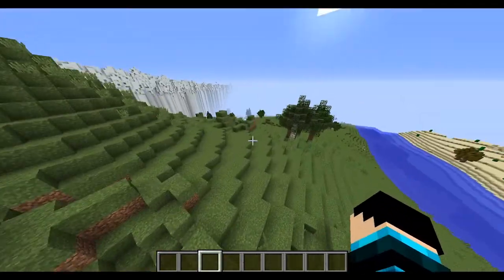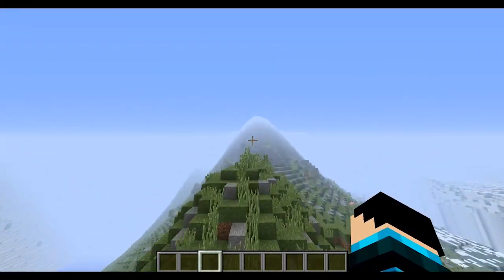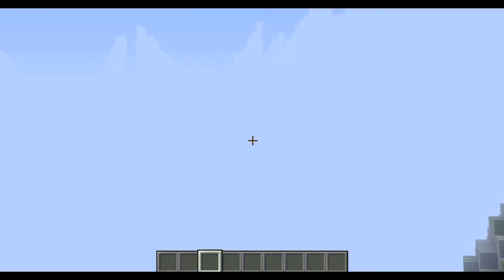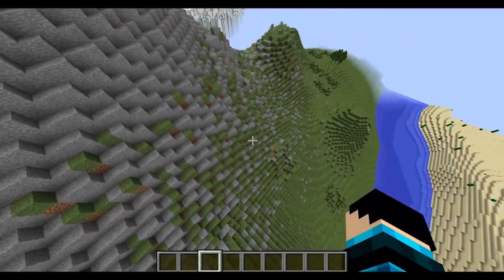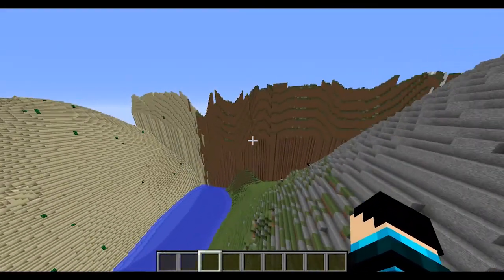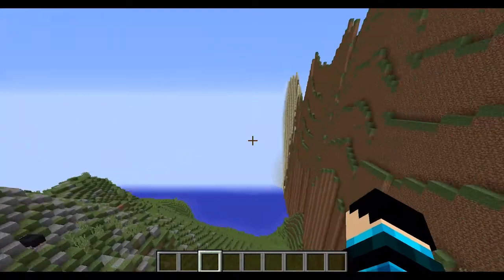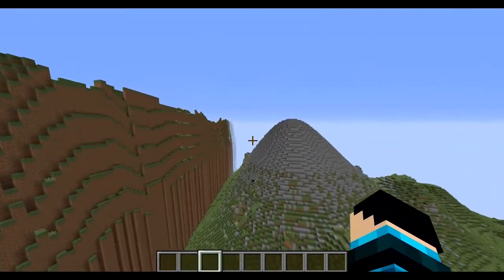Over here it's a bit smoother and more hilly — there's a little hill detail thing. Then over here we have some stone on top, to make it look more like a mountain. And over here is a huge wall that goes all the way around the whole place, just so you wouldn't see over the edge and into the void, because that doesn't make sense.